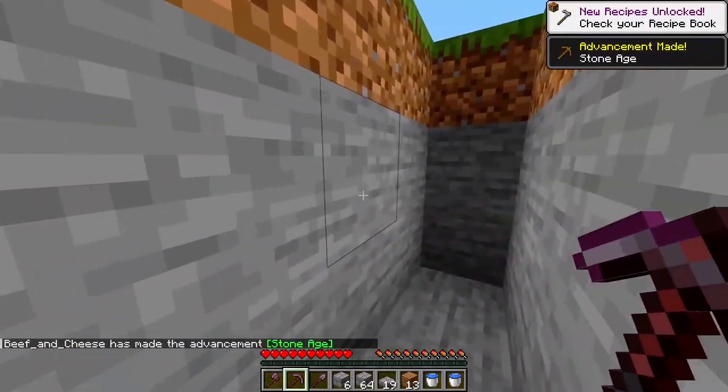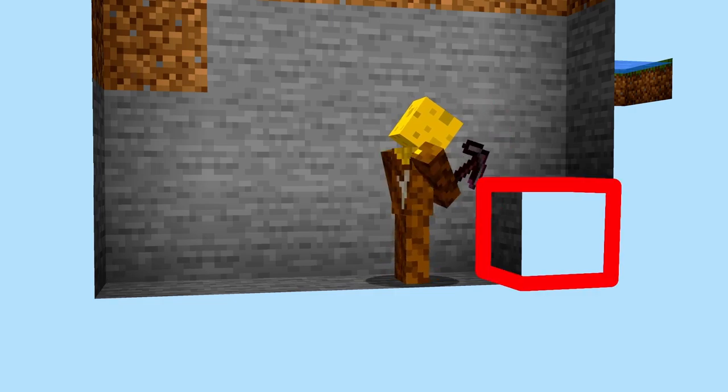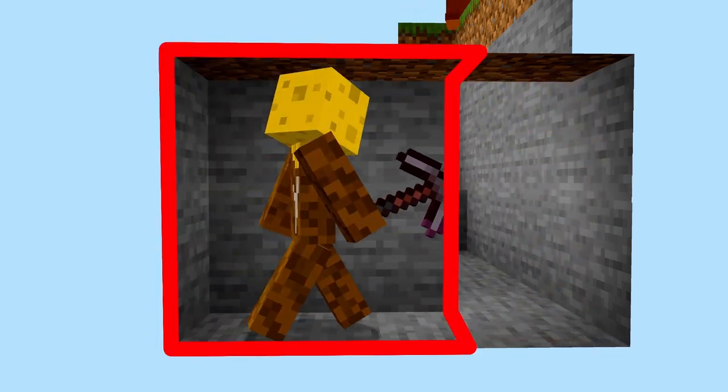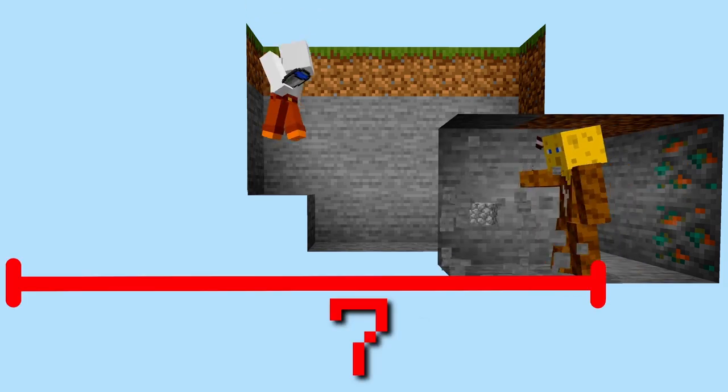So I'm gonna jump down into this hole, and we're gonna dig 1 more block down, except for this block right here. From here, on this opposite side, you dig out 2 going this way. And then from in here, you're gonna dig a 2-high block out 7 blocks.